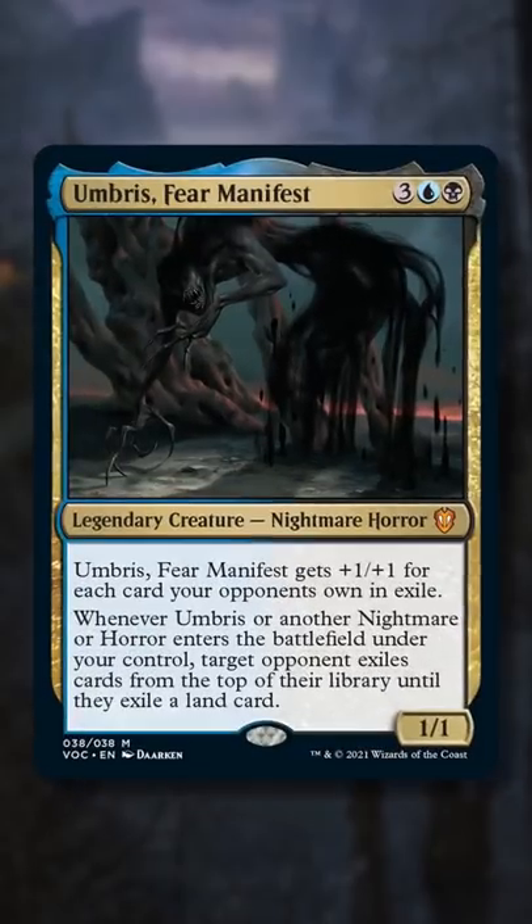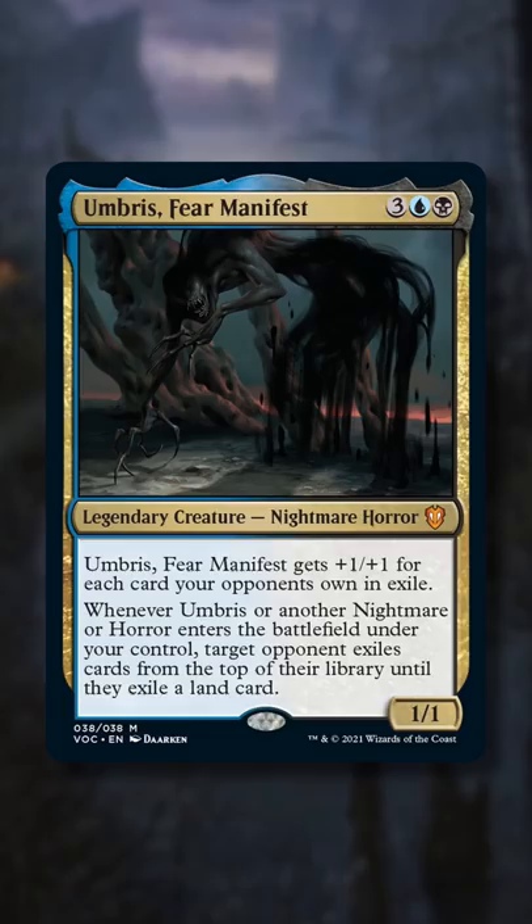A lot of people are sleeping on Umbras Fear Manifest right now, but they really shouldn't, because this is a one-shot nightmare of a commander. Umbras gets plus one plus one for each card your opponents own in exile, and it exiles the top cards from an opponent's library whenever it or another horror enters the battlefield.